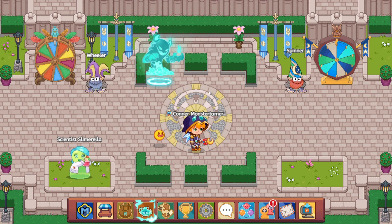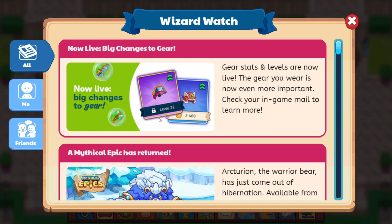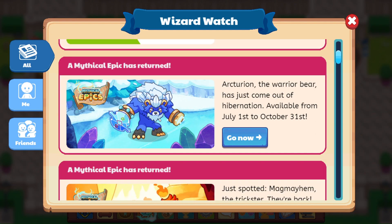The quest for Arcturian begins now. Let's go ahead and check out our wizard watch and see what it says. We have a mythical epic that has returned — Arcturian, the warrior bear, has just come out of hibernation. Available from July 1st to October 31st. Let's take a look at Arcturian and what we will be doing for him.